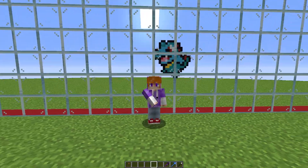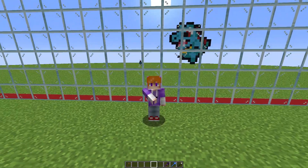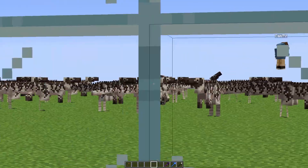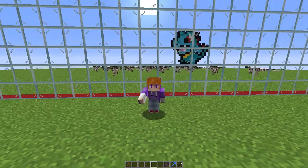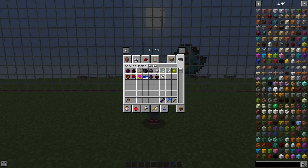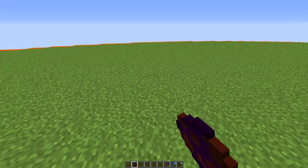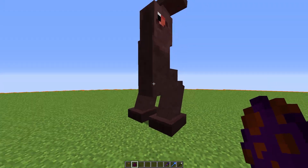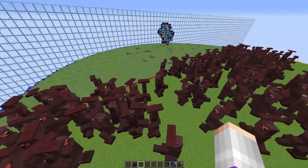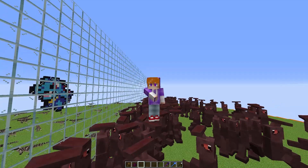Round two went perfectly — my Chompers were so overpowered. Now let's get ready for the third round. All we have to do is look through this one-way glass, and it looks like Cam is placing down some sort of zebra dinosaur. I have no idea what that is, but we need a perfect counter. So if we go into our creative inventory, we can grab the Emperor Beast — this dinosaur is crazy. We can place it down and you can see that it is giant with huge feet. I think if we place down a couple of these, that should be enough.